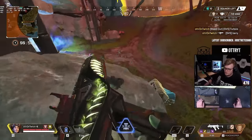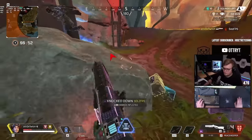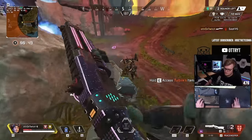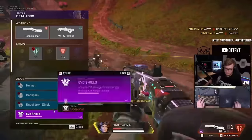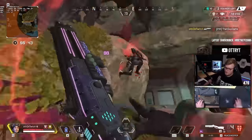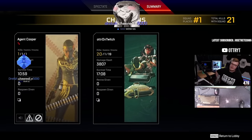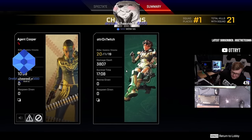All in all, these tips should be a great way to farm more high kill games and get your own 20 bombs. If you're still struggling, identify the weakest link in your gameplay — whether that's your aim, movement, or decision making — and improve on it. If you want to up your aim skills or overall game knowledge, check out the video on screen to get started.